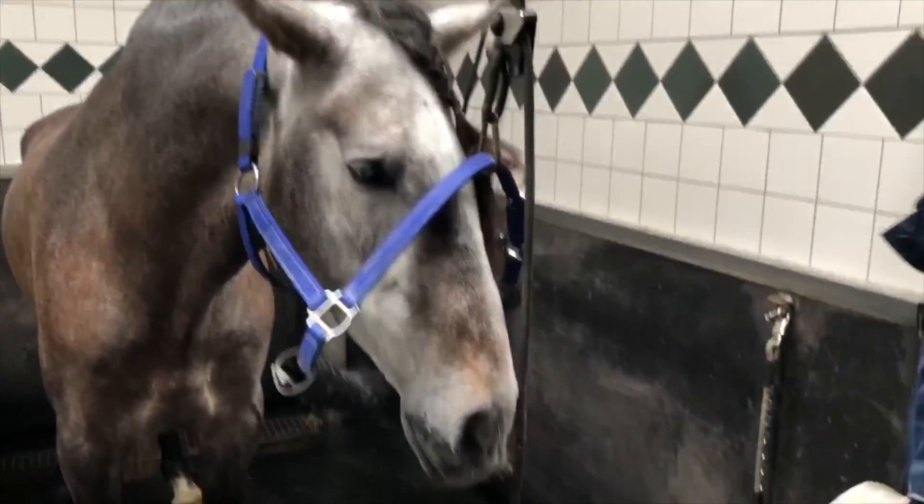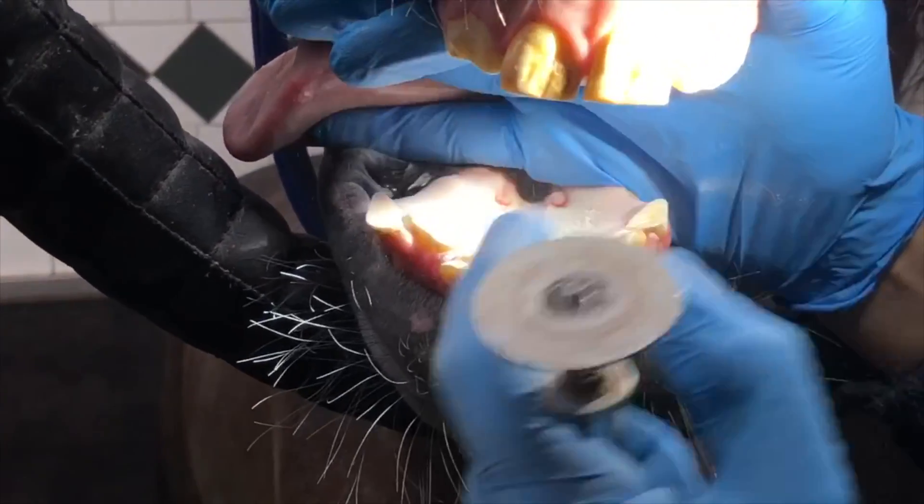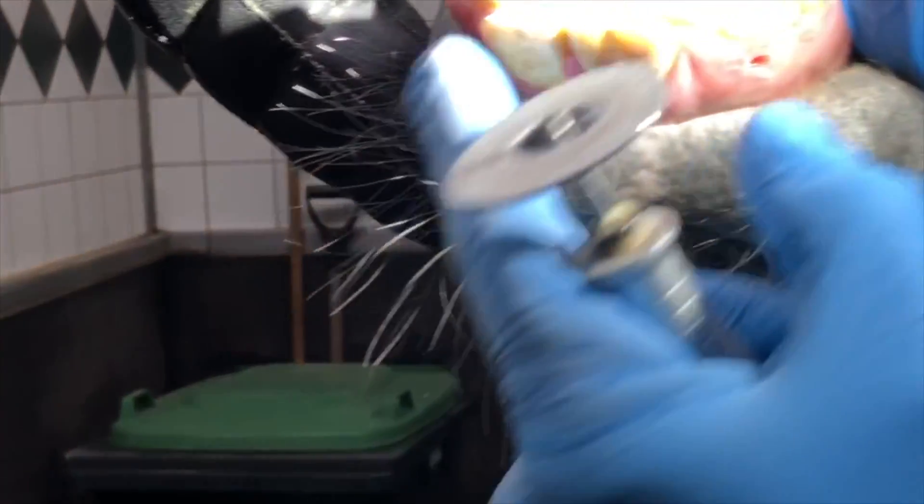The next day after my successful first ride I had the dentist come out, because Emporio doesn't have the prettiest mouth in the world — he's got some teeth that are growing and some that are falling out. I'll show a clip of one of the teeth at the back that just pop off once they get older. The dentist told me he had a little infection in his gum close to one tooth because they were creating a pressure point as one was coming through. We just rounded everything off and made sure his mouth was nice and comfortable. It's something I'm going to have to do regularly as his mouth settles.